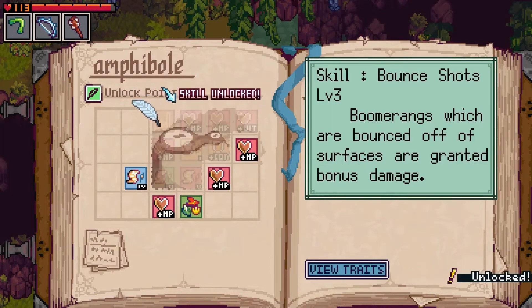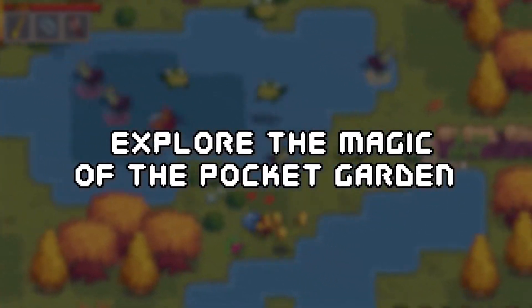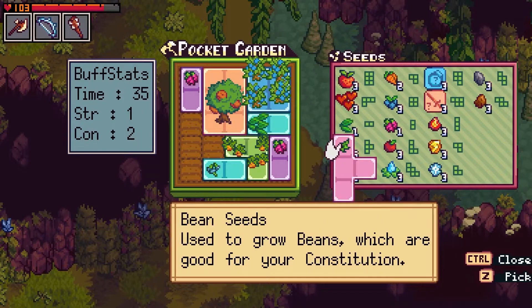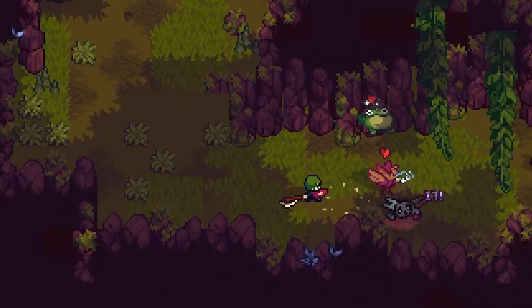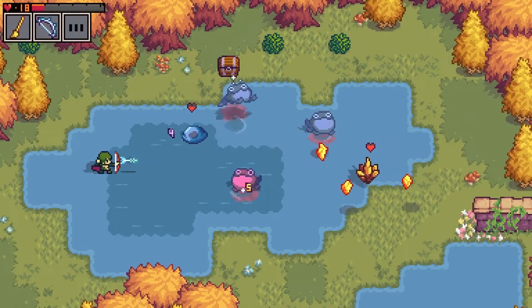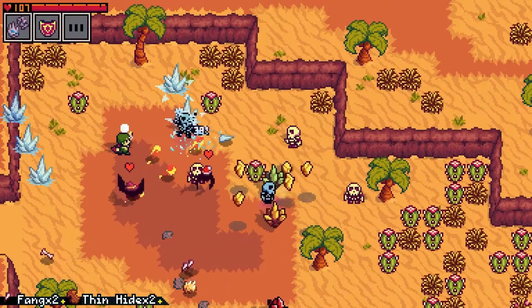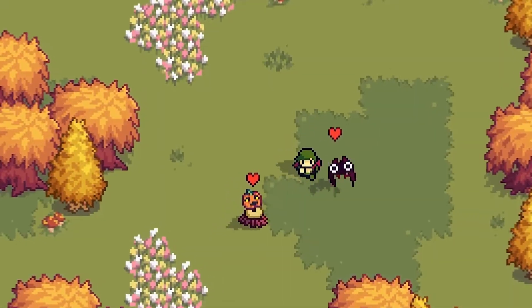Learn recipes while adventuring and cook up tasty meals to help your creatures grow in their own special way. More knowledge equals more power. Raise your party and fight corrupted creatures to unlock creature notes, skills, recipes, and more. Customize your play style by crafting a variety of weapons and trinkets with unique effects.